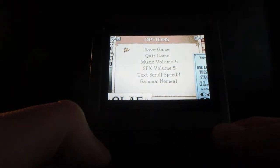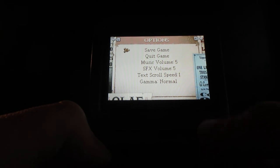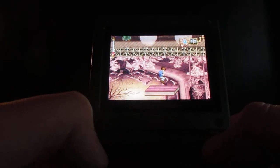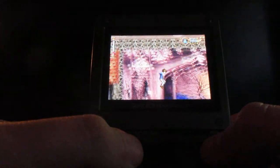Welcome back everyone to more Let Me Snicket: A Series of Unfortunate Events Walkthrough. Now basically here we're on the stage and you gotta watch out for the powder here. The minute that you see the powder you have to be very careful. It's not to be in the way of the powder.